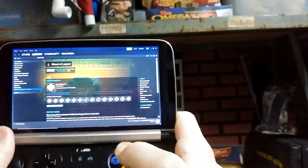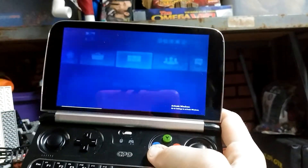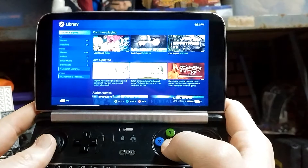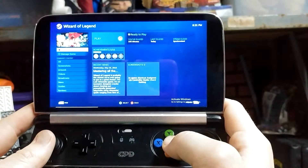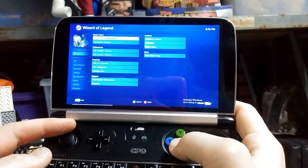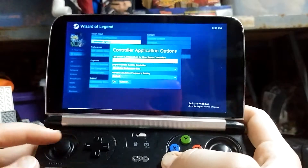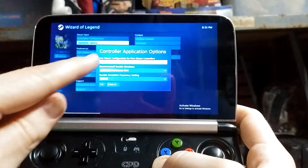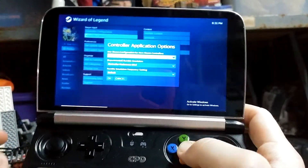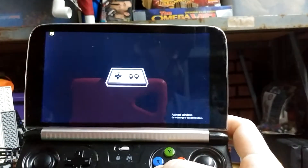I don't know why this happens, but there is a fix — well, a semi-fix. Go to Steam Big Picture Mode, click on the game you want, hit manage game, then go to controller configuration. Go to controller options and then there's 'Use Steam configuration for non-Steam controllers' — turn that, set it to forced on. Then launch it through Big Picture Mode.